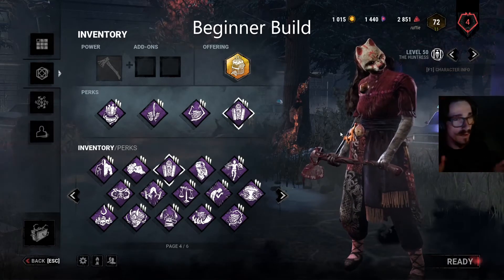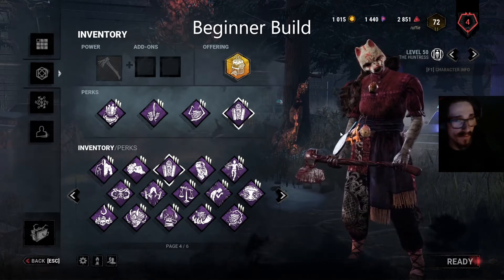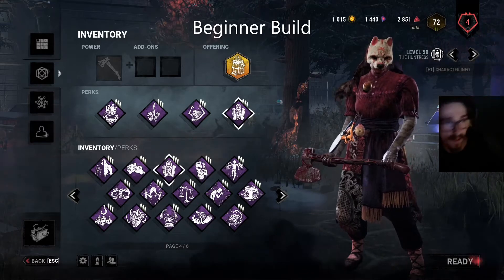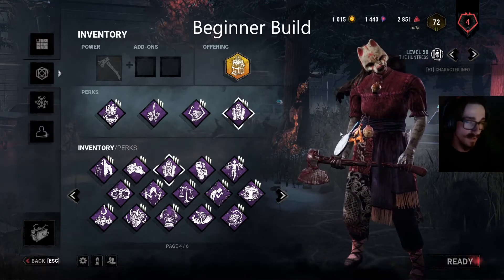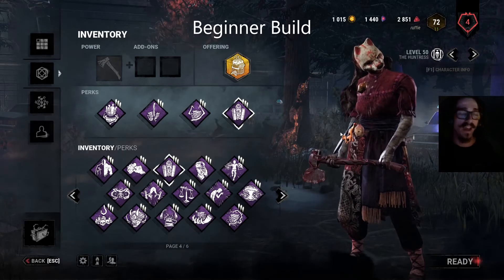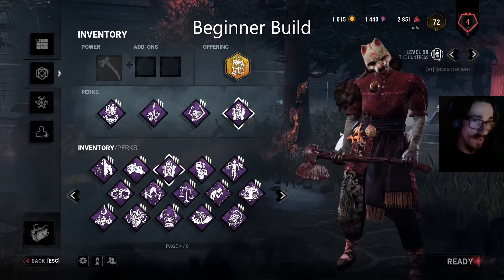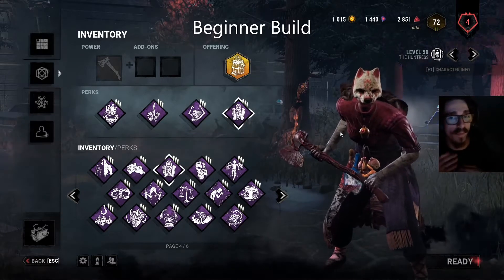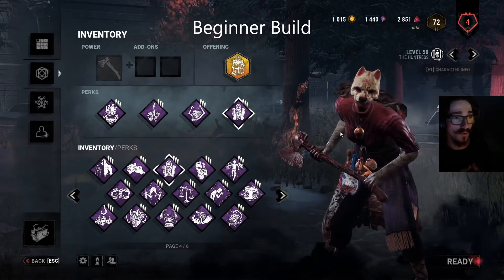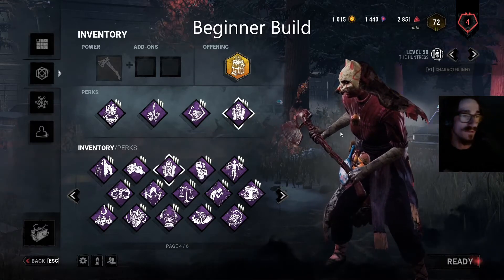Basically when you hear Discordance go off you know there are two people on a generator. Now if you throw either slightly left of the gen aura or slightly right of it, you're going to have a chance of hitting someone — because unless you've got really weird gen spawns you won't actually have to throw over it to get them. That's a much more advanced shot. Generally Discordance is a great way to start figuring out how to throw into those gens.